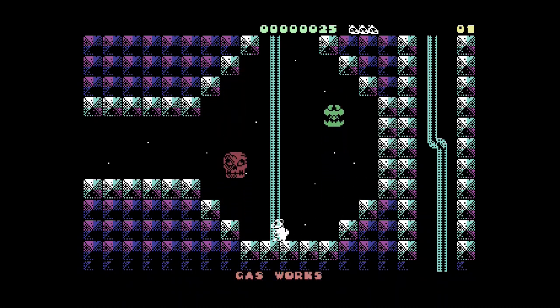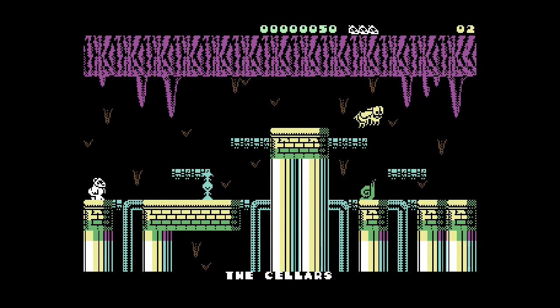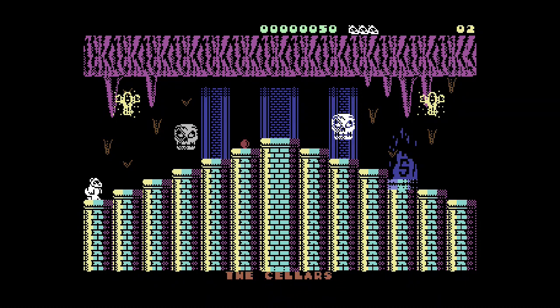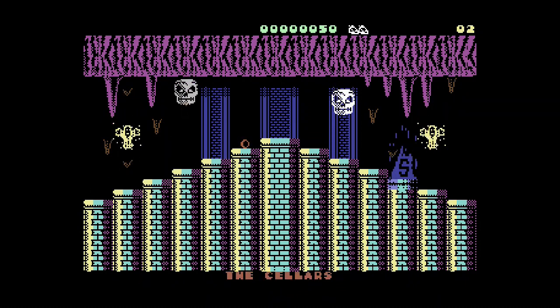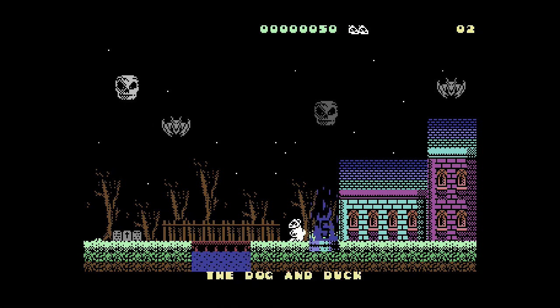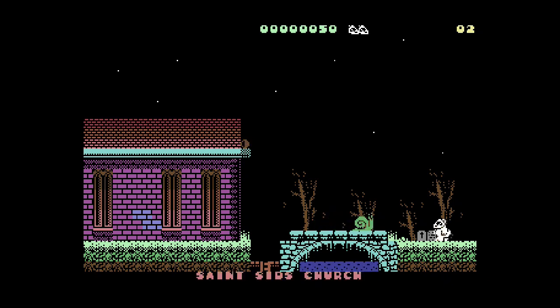I recognise that creature — there's a few creatures here recognised from other things. This is little Barnsley, and we've got some gold. Let's jump over this thing. Mad bee. We can climb up and down the pipe. Got zapped. I think I've lost my gold, and you start at the beginning again. It's a bit harsh that it starts you right at the beginning again, but I kind of like that.